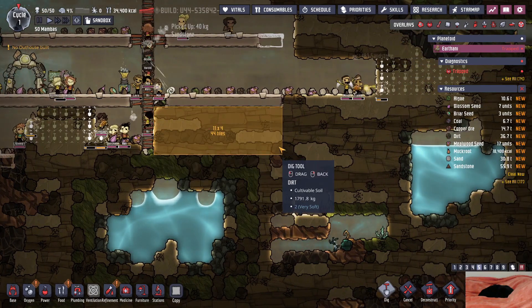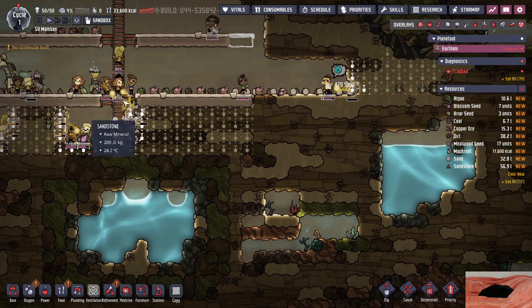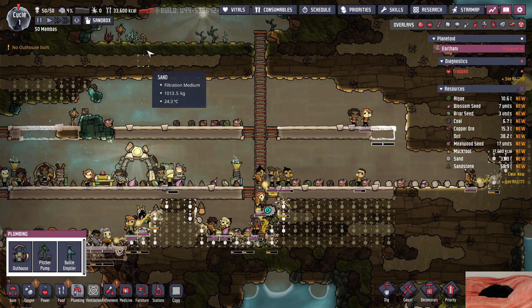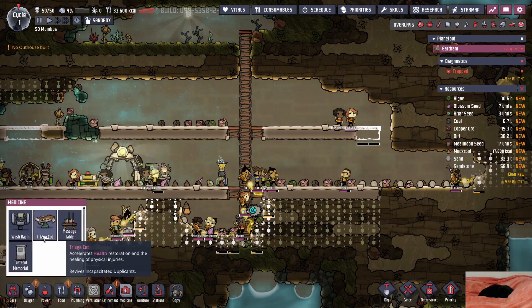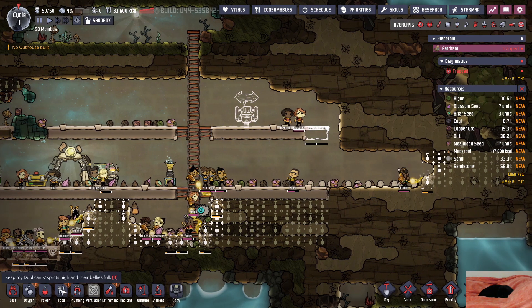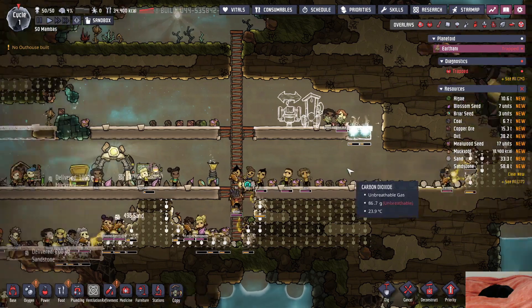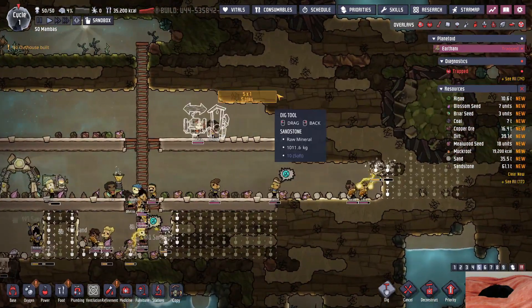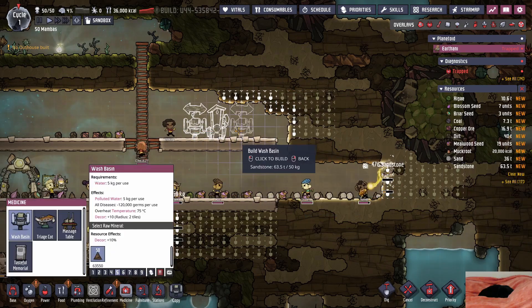I think we do want to mine this. Get this mined out, we have the ladders there, we need to get to the water. The bathrooms — it's gonna be here and then we're gonna get the first outhouse. Dude, people are gonna pee the tank. I'm so far away from water. There's no way I don't pee the tank.